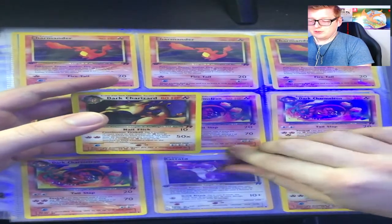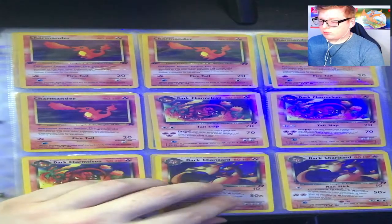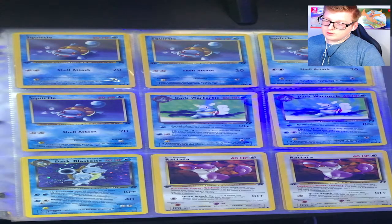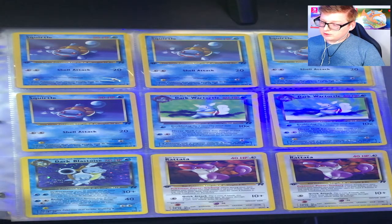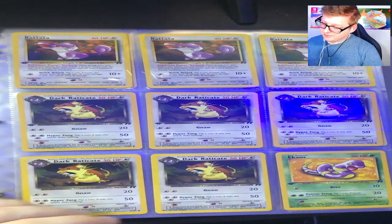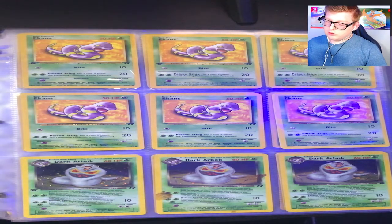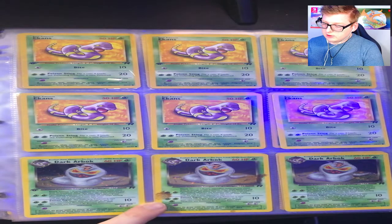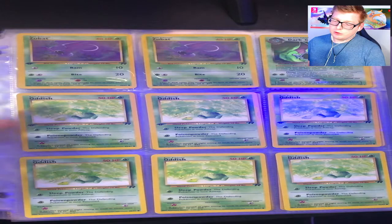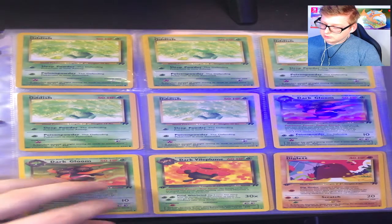That peeling corner was one of the first things I noticed and was like 'oh wow, let me grab that' but yeah. I do have a regular one that is in really good condition, just not first edition. I do have first edition Squirtles from Rocket — very nice — Dark Wartortle, Dark Blastoise, not first edition but holo and looks great. Your first edition Rattatas, first edition Dark Raticate, first edition Ekans, first edition and regular Dark Arbok — that Arbok has like a coffee stain on it but still nice. Your first edition Zubat, Dark Golbat, first edition Oddish.